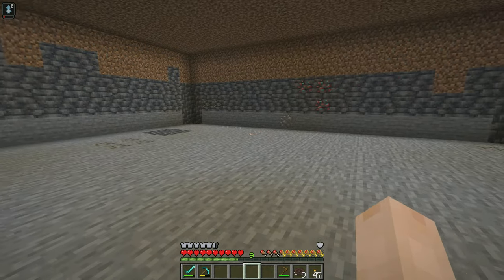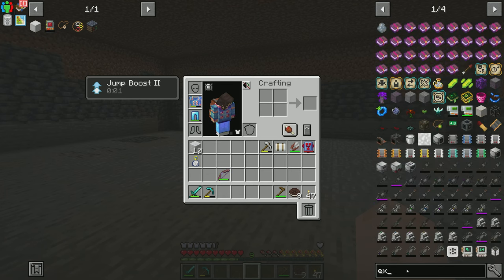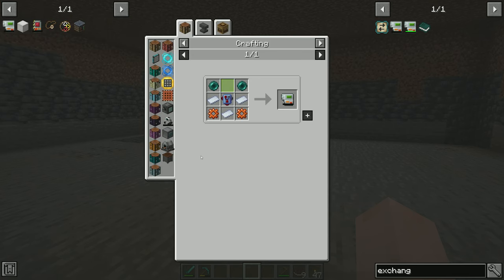I do eventually want to get this looking nice — it's pretty terrible right now. If we look for an exchanging gadget from Dire Wolves' Building Gadgets, it's going to be our best friend when it comes to this, and it is doable.